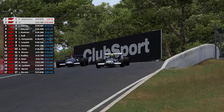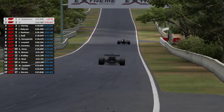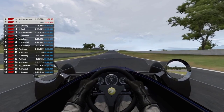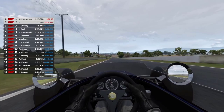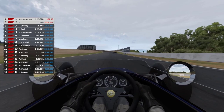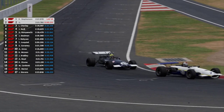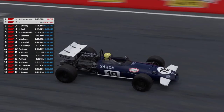Now I've got the back marker in front of me. Out of the way mate - no, he's holding me up! I get past him just coming up to Forest Elbow. There's the leader in front of me. The gap's now one and a half seconds. Coming out of the Chase, I'm pretty close. Only Murray's to go though. I look to get him here and I'm just not quite close enough.